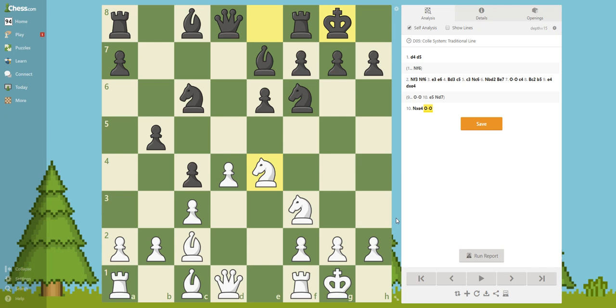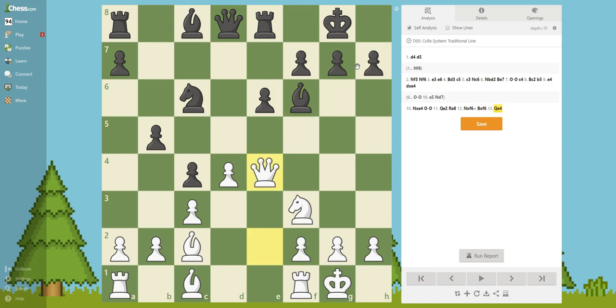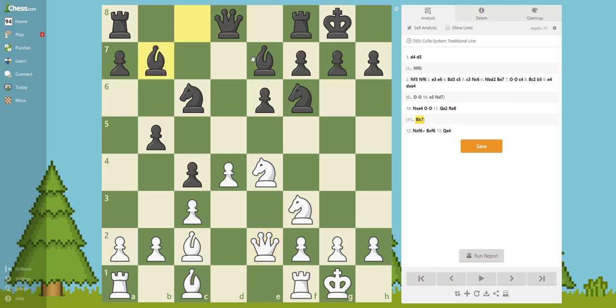Pause the video. Queen e2. The purpose of this move is to take here and then play queen to e4, where we're going to threaten checkmate and also threaten to take this piece - then he's going to lose a piece. For example, if he plays a move like this, you're going to take and play this, and you see a double threat. That's why he played Bishop b7, protecting the knight. Pause the video - what do you think the next move is?